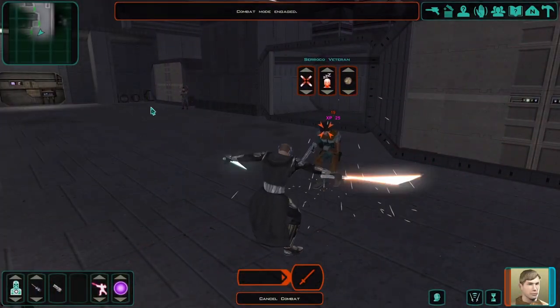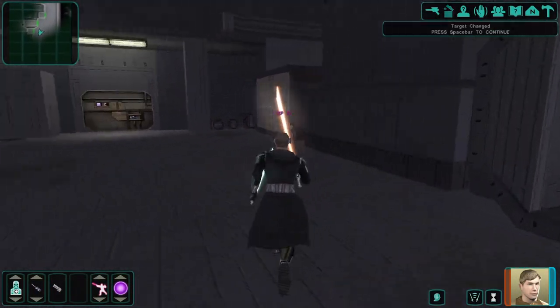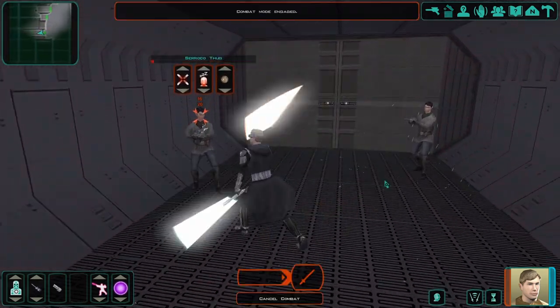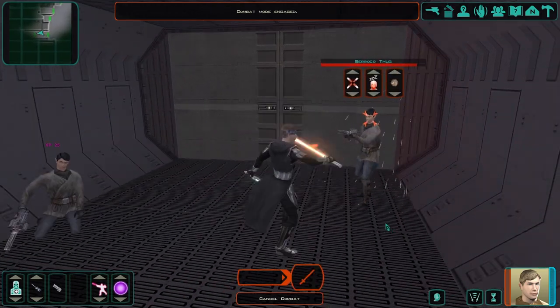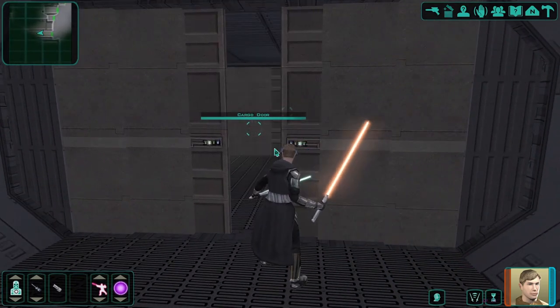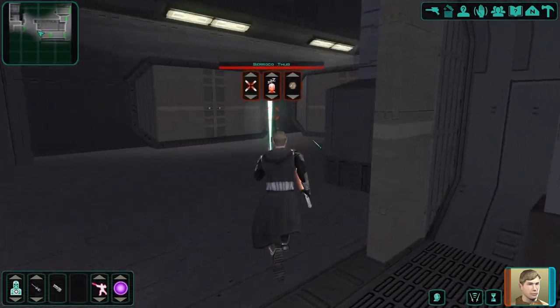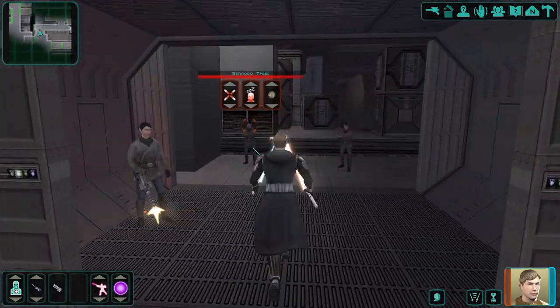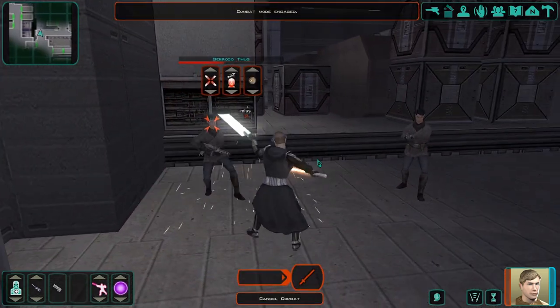I lean toward passive force abilities rather than active damaging ones, because as a Guardian your force point pool is pretty low. With wisdom likely a bit lower too, you may not land extra effects reliably. I'd go with defensive force powers and stay away from most offensive ones — except Force Storm, everyone's got to have Force Storm.